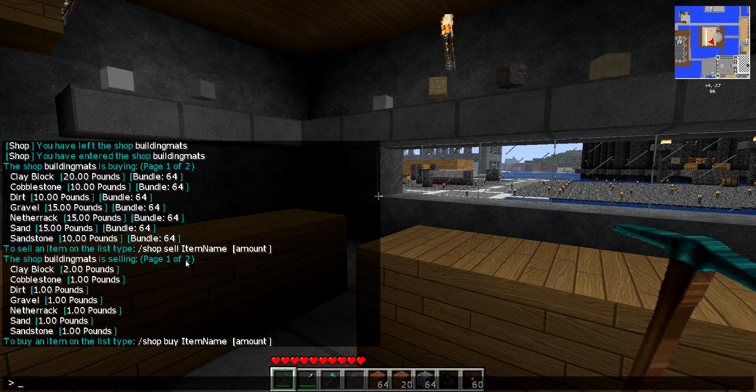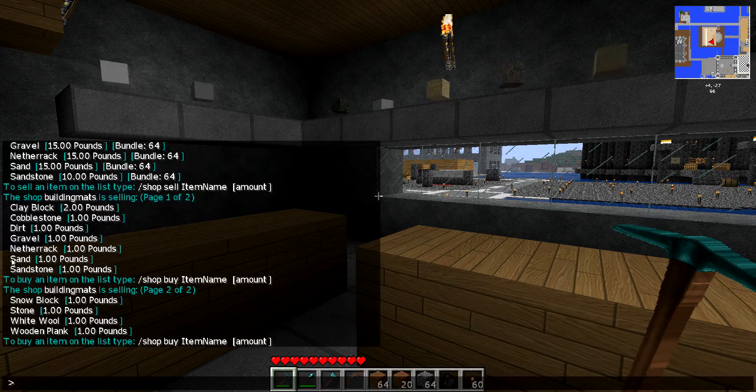Now, as you can see here, there are multiple pages. So to get to the second page, hit /shop browse buy 2, and that will be the second page of items there.